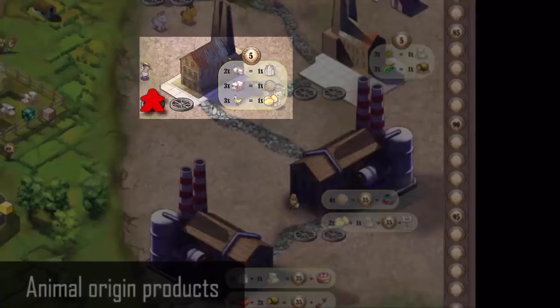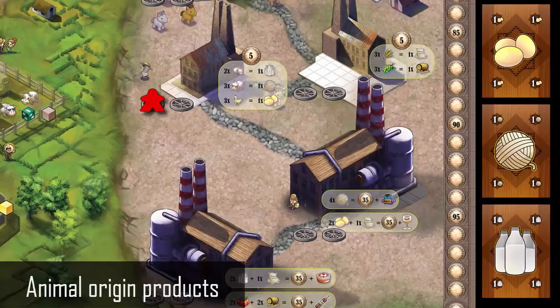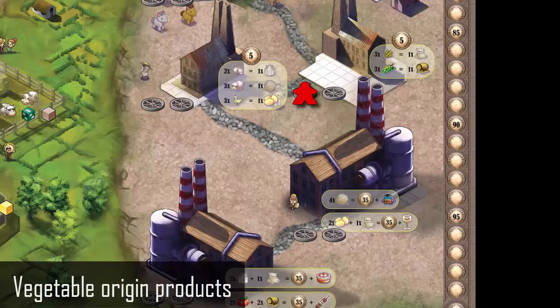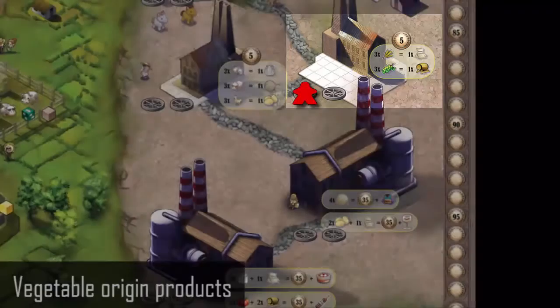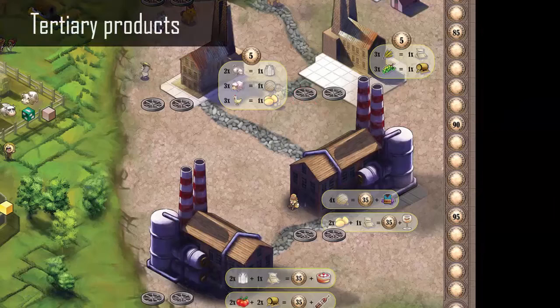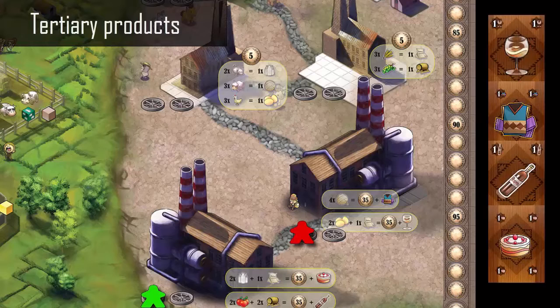A card representing the resource produced is drawn. Vegetal Origin Products — during the activation phase, for each player's worker he pays five pesetas and uses the requested vegetable, then gains the needed resource. A card representing the resource produced is drawn. Tertiary Products — during the activation phase, for each player's worker he pays the requested amount of resources to obtain the wanted one. He can keep producing the needed product until he has available resources. A card representing the resource produced is drawn.